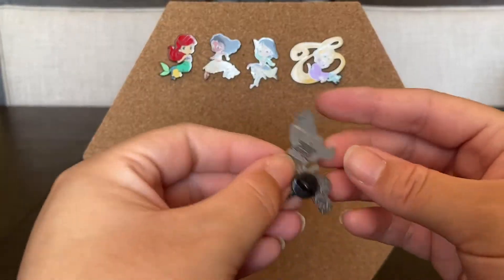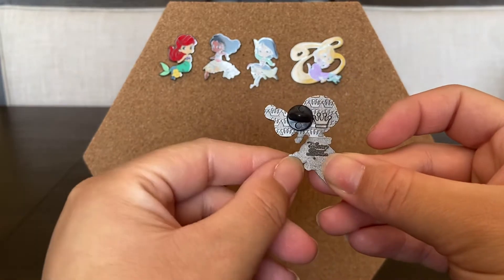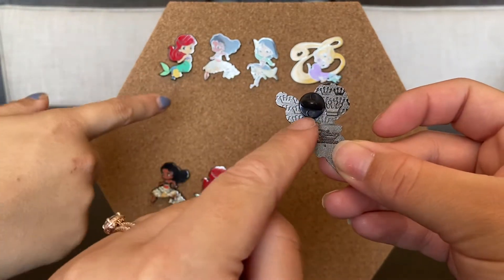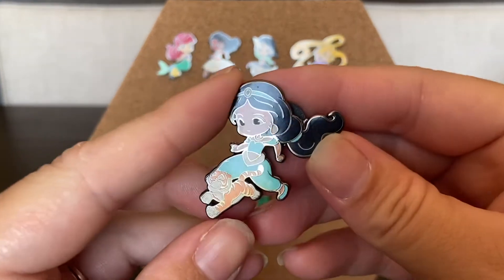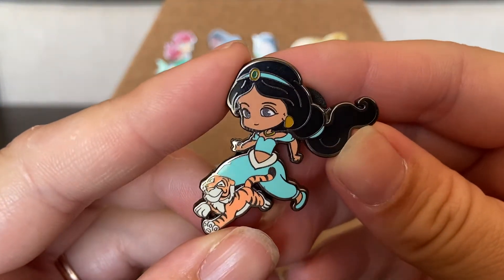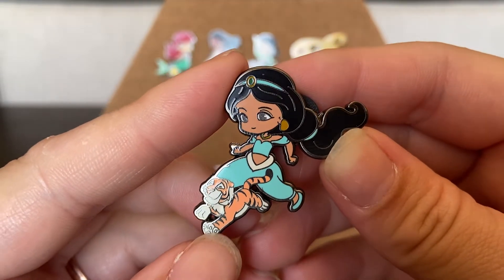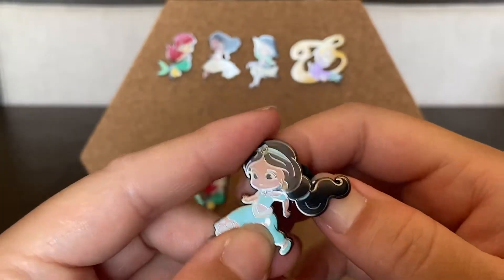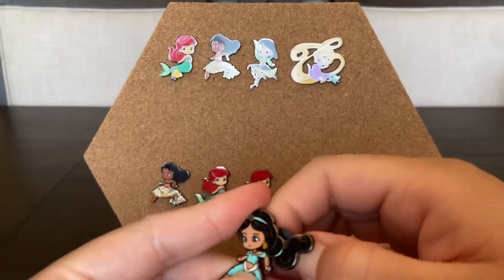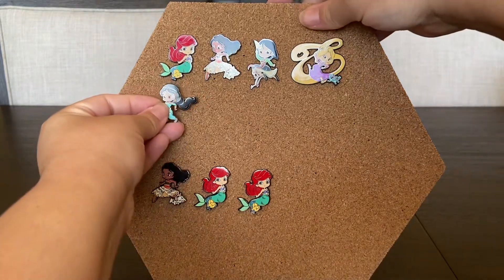The speaker opens theirs — it's Jasmine! So cute! Her tiger's name is Raja — I was going to say Shere Khan but that's The Jungle Book.